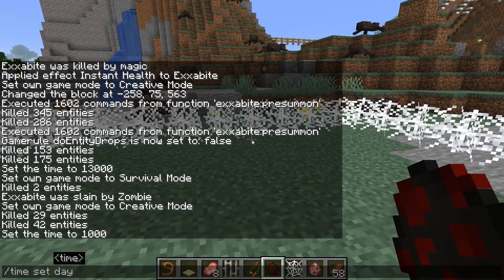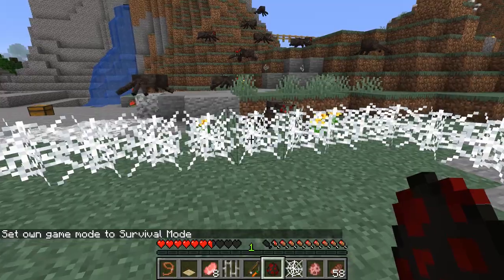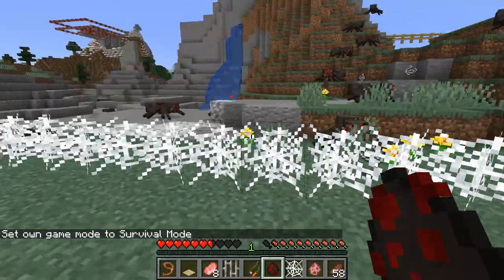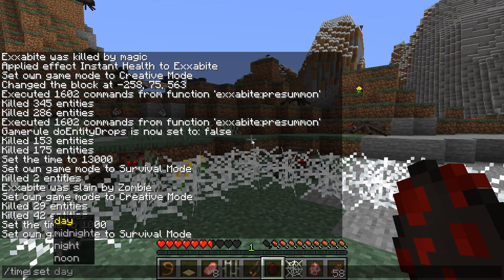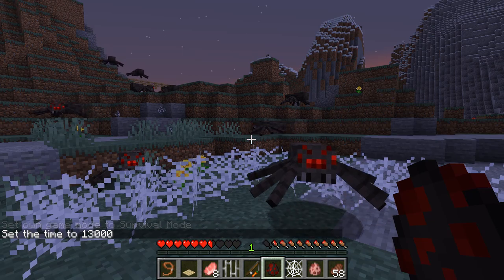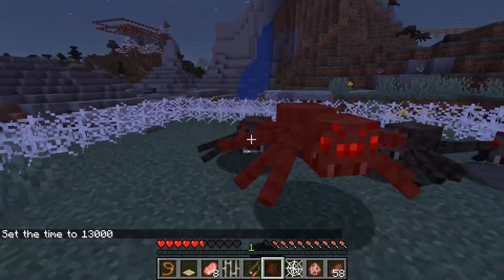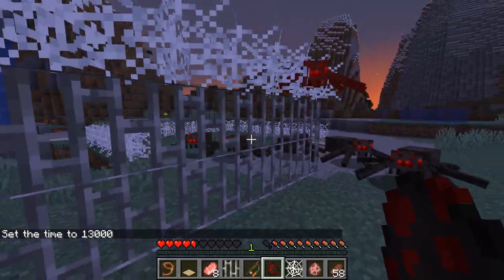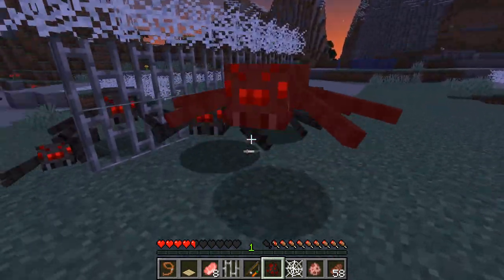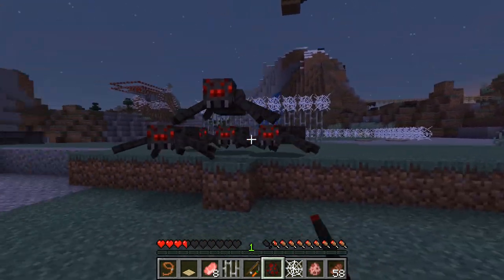This does work with spiders, however, because they're spiders — they can walk through the cobwebs and it won't slow them down like it does other mobs. There we go, I'll try to get them all to attack me. And we'll see that they do take damage when going through the cobweb. However, they go through it a lot faster since they're spiders and can walk through it.